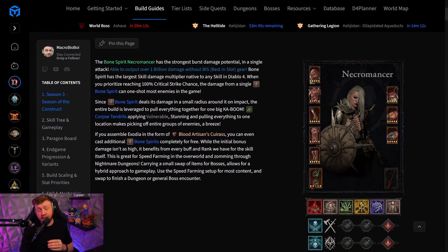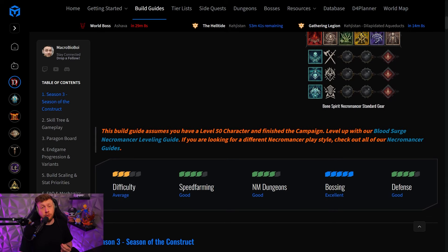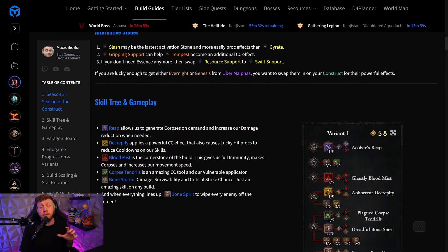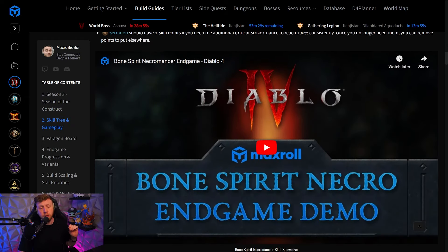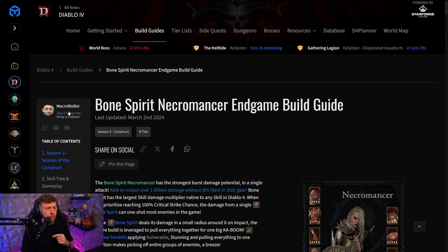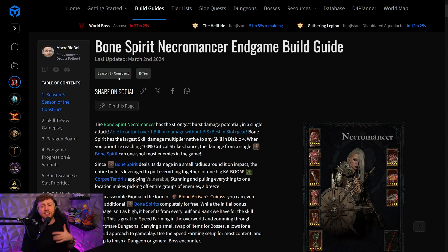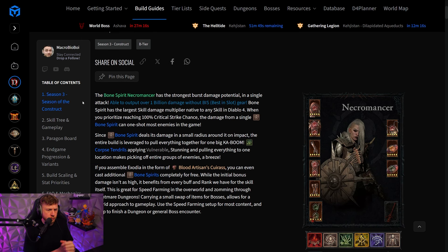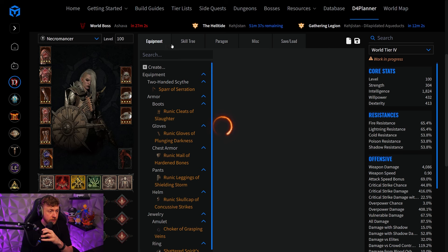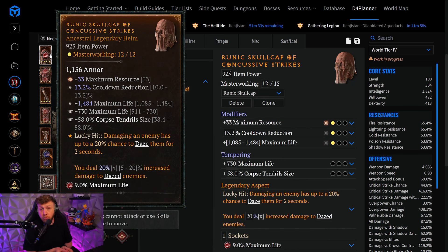If you like the Necromancer but are not interested in all of the minion hype, the Bone Spirit Necromancer is actually going to be crazy in Diablo 4's Season 4. Not only are you getting a lot of new tempers that are making the build probably the most synergistic in the whole of Diablo 4, but you are also getting crazy amounts of multipliers.